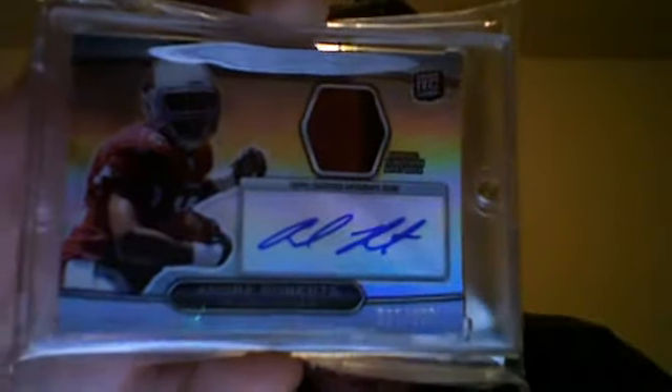Here's the order based on the checklist. First, Andre Roberts, number 637 of 800, two color — red and black.